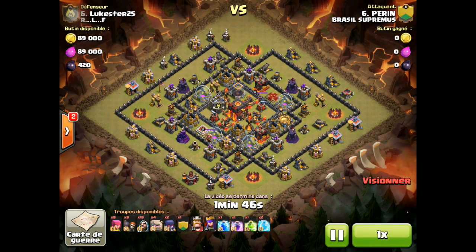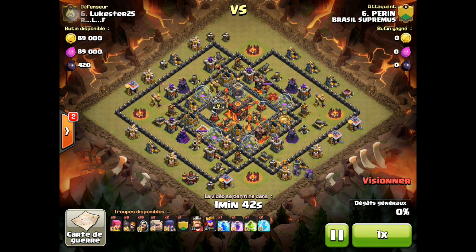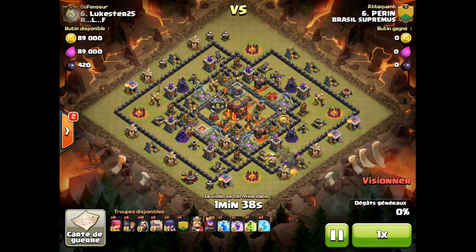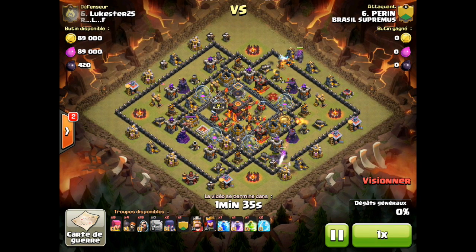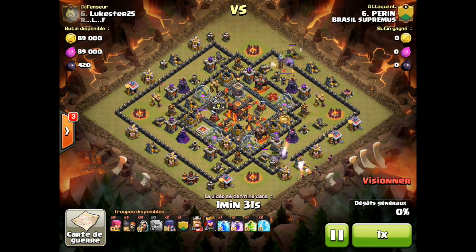Hey guys, this is Richard from Clash with RLF bringing you an episode where I was gonna show you two attacks on a very similar basis — one was successful and the other was not. In this one, Perrin is attacking Lukester.